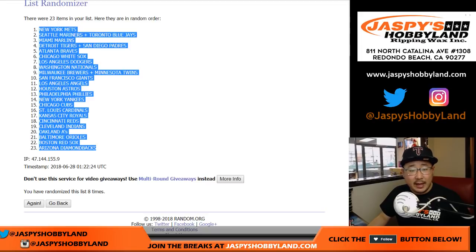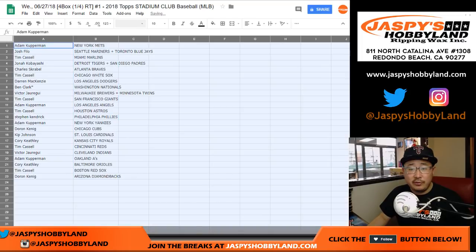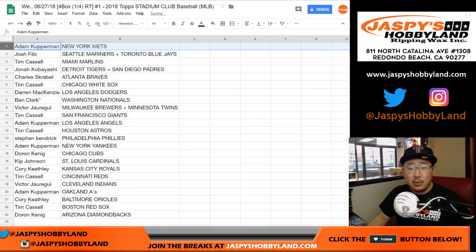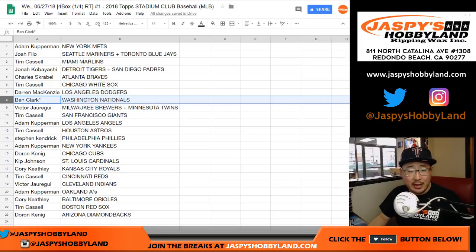Adam with the Mets, Mariners and Blue Jays combo for Josh, TC with the Marlins, Jonah with the Tigers-Padres combo, Charles with the Braves, TC with the White Sox, DMACC with my Dodgers, Ben Nationals with your last spot mojo, Vic with the Brewers-Twins combo, TC with the Giants.